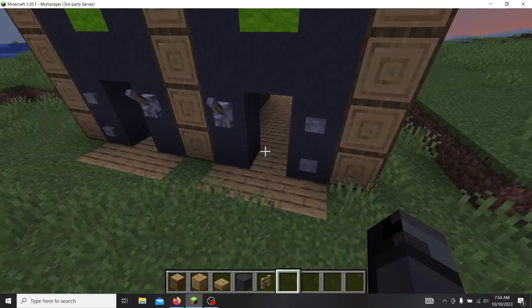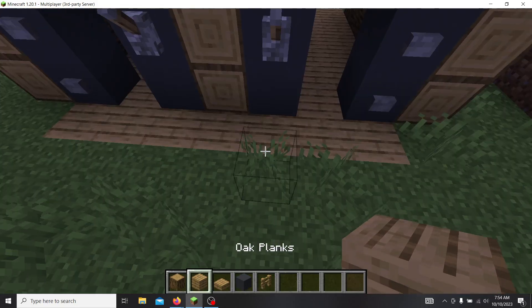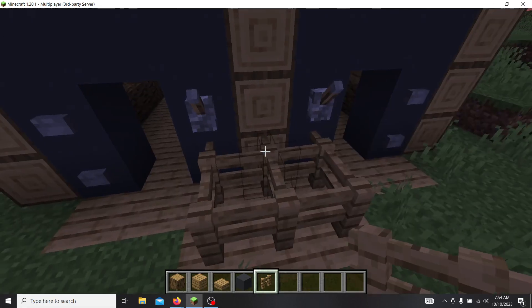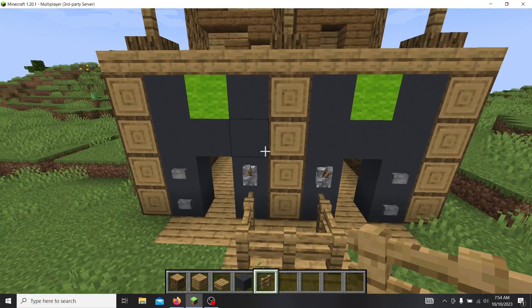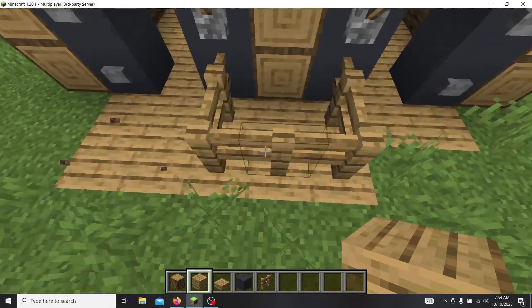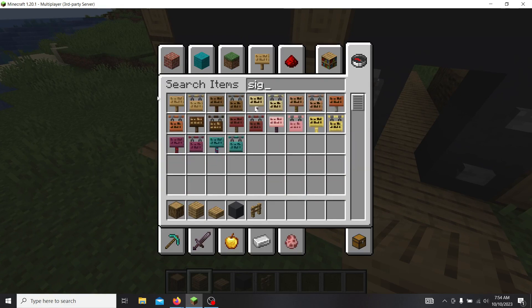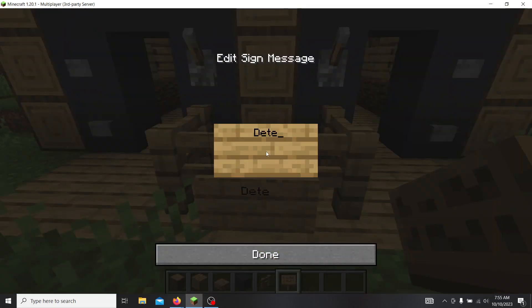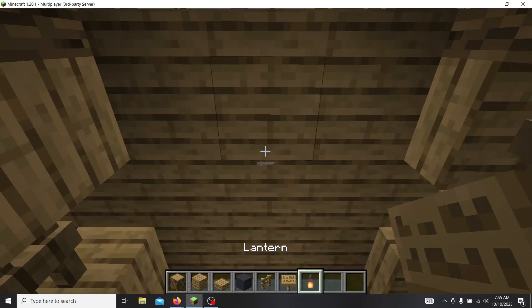We will be putting a villager right there as soon as I set it back to daytime. He will be the police officer for our operation center, and we'll just build out the path right here. We will give him a sign telling people he is the detection officer. I've got to add lights in here — luckily, lanterns are the best light for a jungle theme.